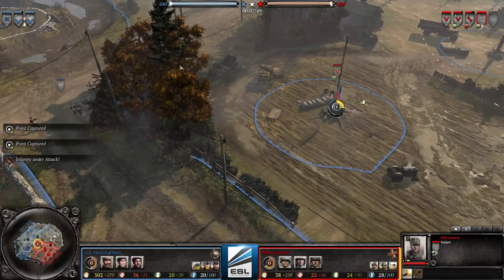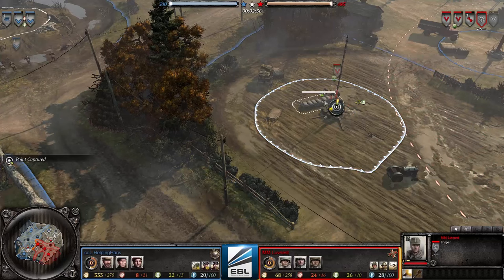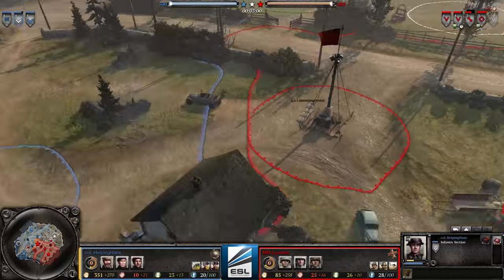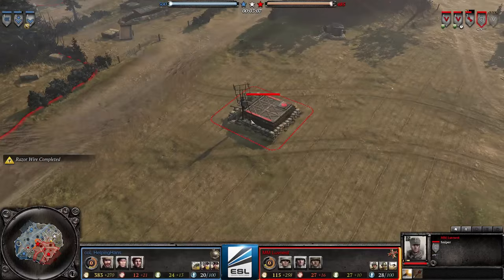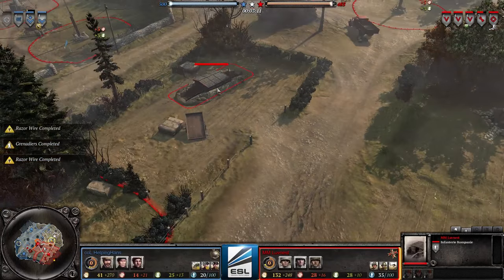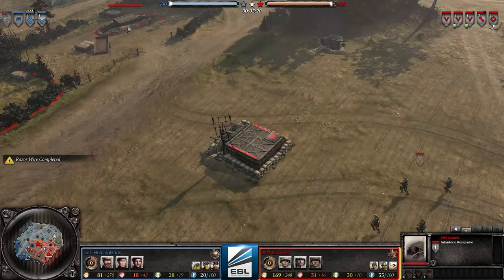Lovenest is trying to harass Hans's fuel. Hans will probably back off because he doesn't stand a chance fighting here while using a sandbag, so he'll just retreat. The sniper comes to assist. No MGs so far for Lovenest — this is a pretty aggressive strategy. Look where he created his HQ: so far away, just so he can run to the front as fast as possible.